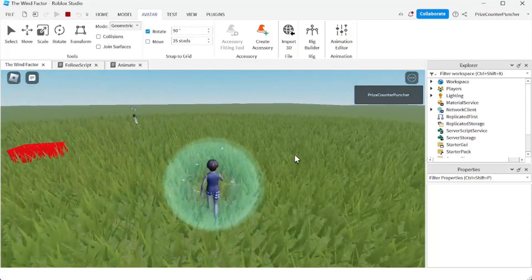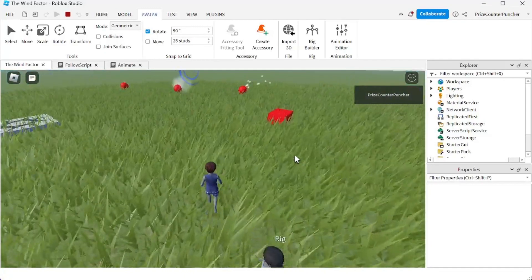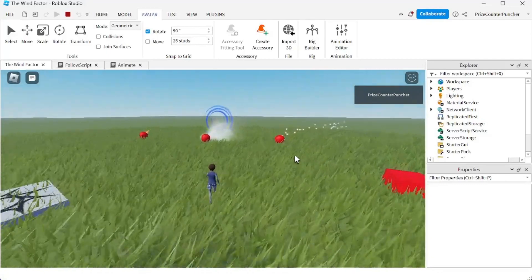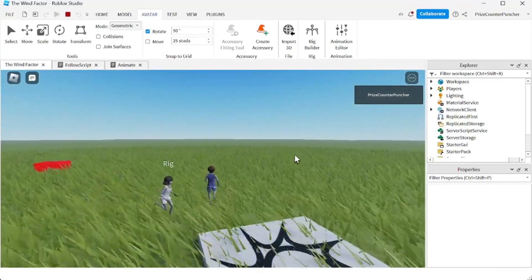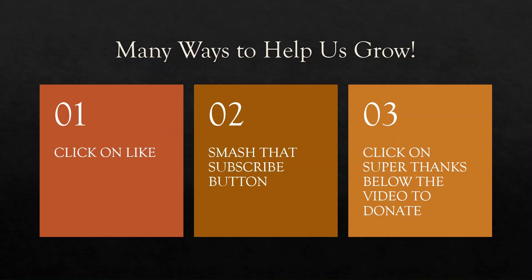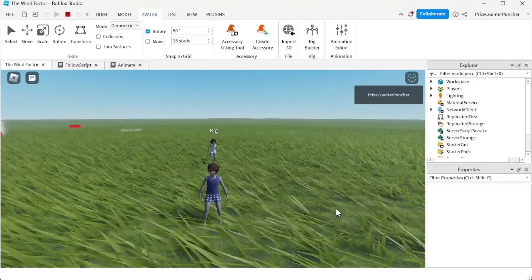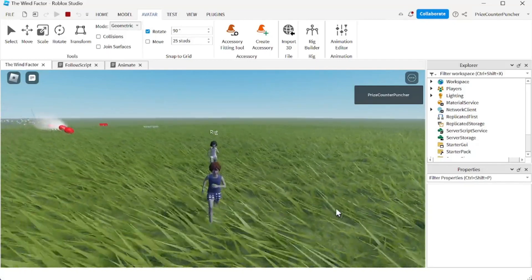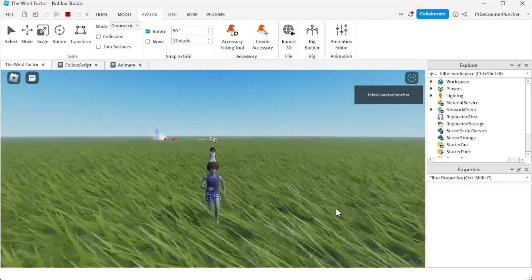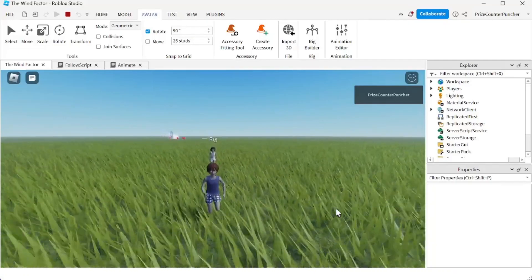Let's play and take a look. Here I am, and there's the female rig. Give her a few seconds to wake up — and look at that! She's running and she has the animation when she's moving. That's how you make a dummy follow a character, and that is the simplest way to build a follow script in Roblox. Thank you all for watching — I hope you enjoyed the video and we'll see you again in our next tutorial. Take care!